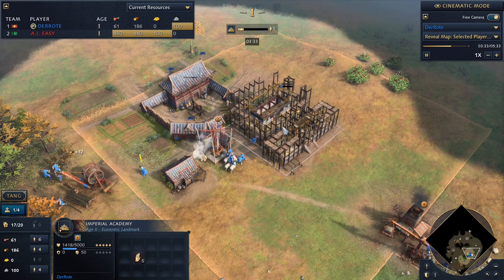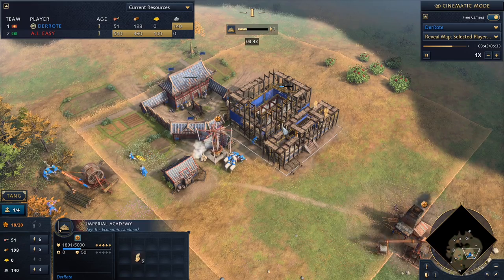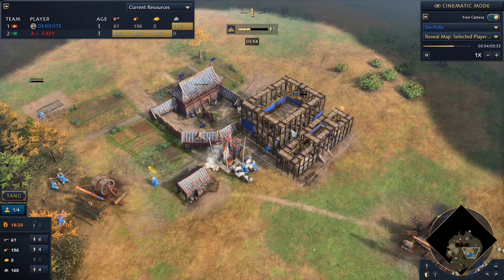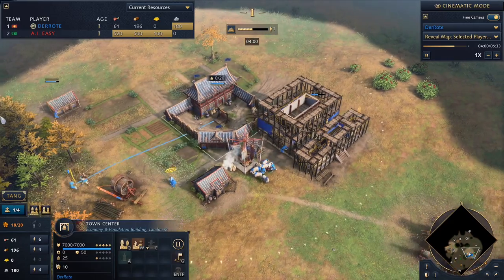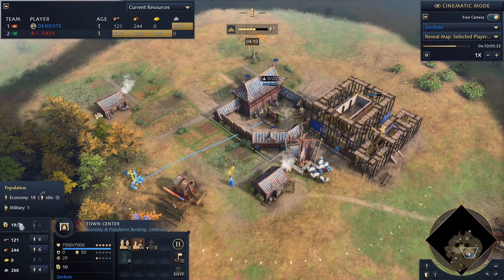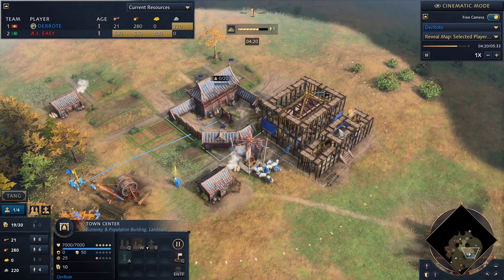The academy is the greedier option and the Barbican is the safer option — it kind of depends. Our distribution now looks like six villagers on food, four on stone, and our official supervising the lumber camp, with only one villager building our landmark. At this point you can also think about getting your second imperial official, which I'll do very soon — around 19, 20, or 21 population. If you use more villagers from food to build your landmark, getting the second official won't be possible.